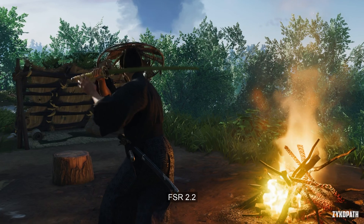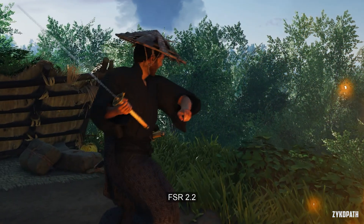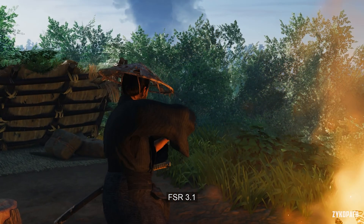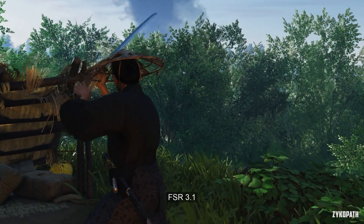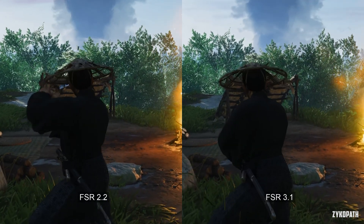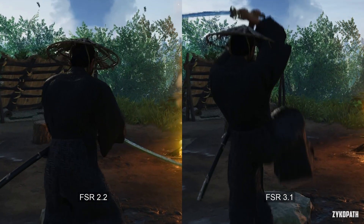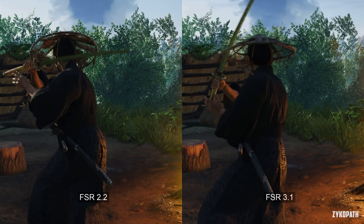Now for a scene demonstrating the artifacting of moving objects. Previously, FSR 2.2 had a very hard time dealing with movement, leaving behind a trail of harsh ghosting or shimmering around the edges of moving objects — one of FSR's biggest issues. With FSR 3.1 it has been improved upon a lot. The difference is night and day.